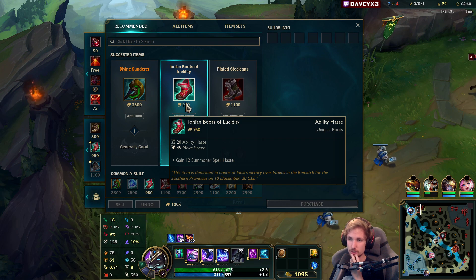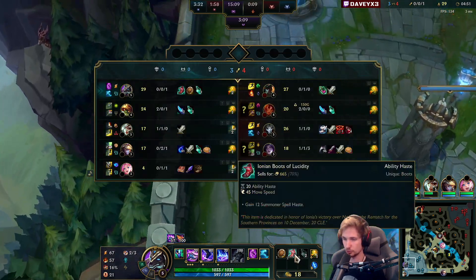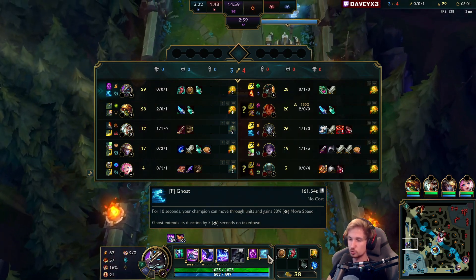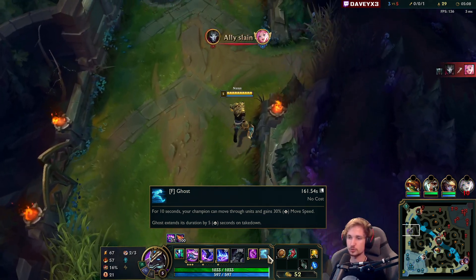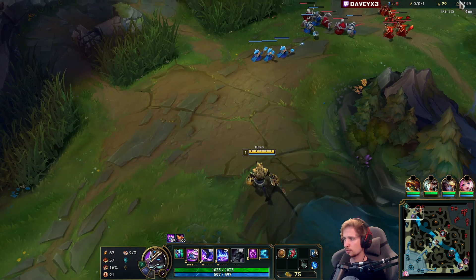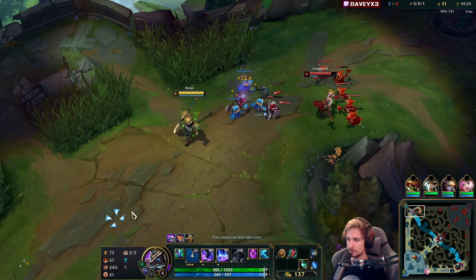First things first, we're going to go Lucidity Boots. The reason why is because you gain movement speed and you also have the spell haste - the ability haste for your Q. The more ability haste, the better. For like 950 gold you will have 20 ability haste, that's really good. And the fact that your Ghost is also reduced on cooldown makes it even better. The next item we buy after is likely going to be Kindle Gem, because it makes us more tanky and gives us more ability haste, and then we go Warhammer into Sheen. Do you ever go Tear on Nessus? No, you don't need Tear. If you run Biscuits on the secondary, you actually gain a lot of mana back already.